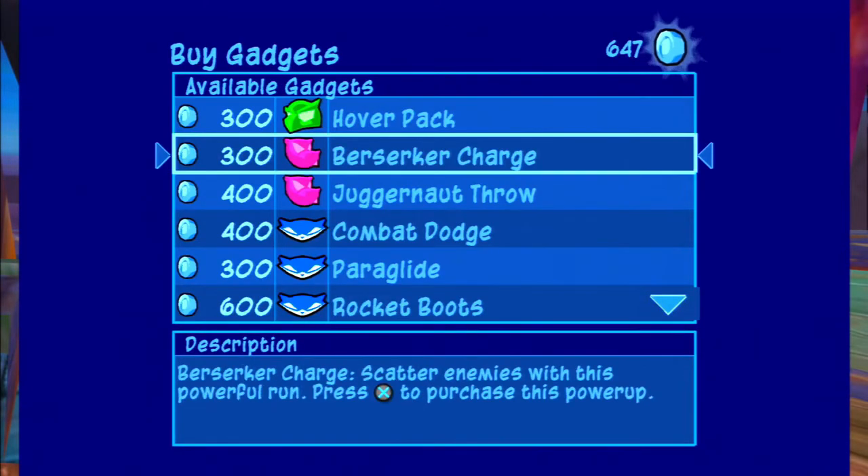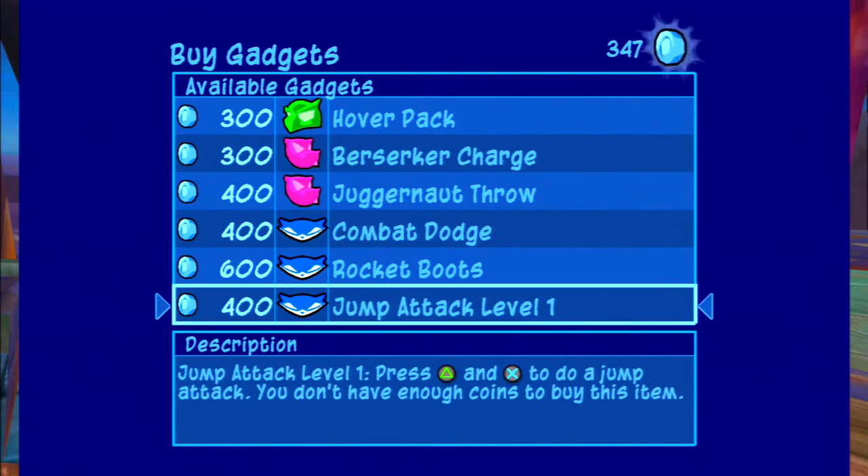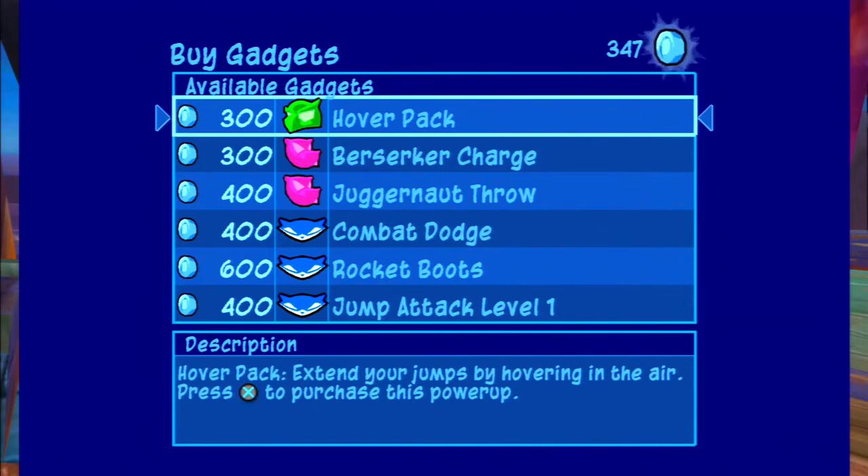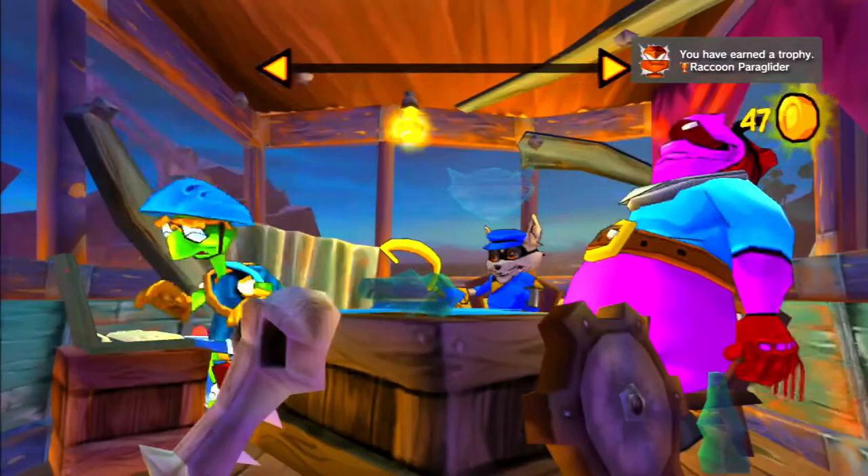We're already on the second operation in the game! But before that, we're going to buy the paraglider — finally. I just saw that when I was checking right before this recording session. The huddle pack is also awesome too. Let's just buy those two things right off the bat.